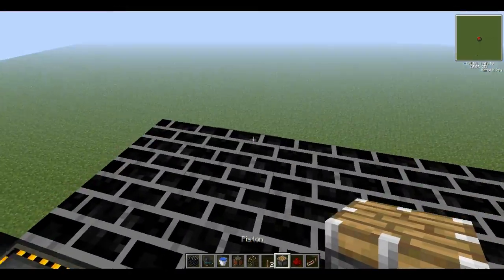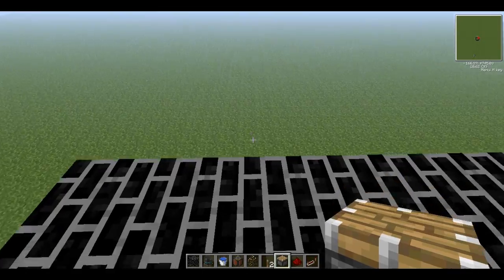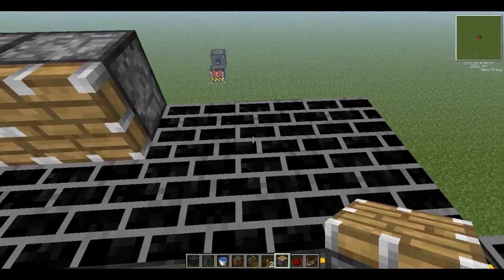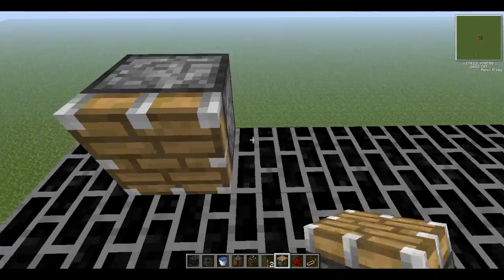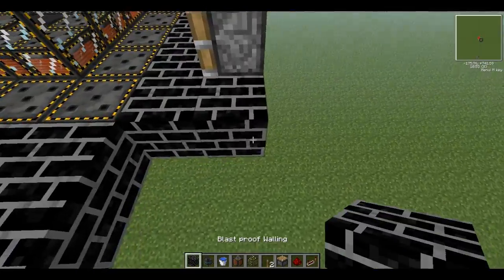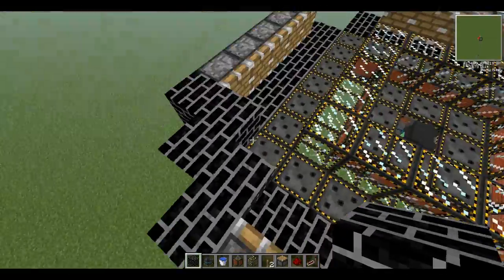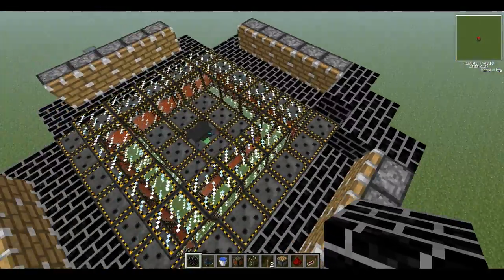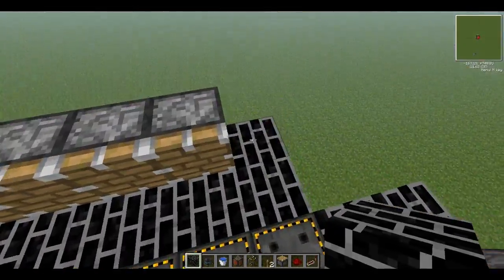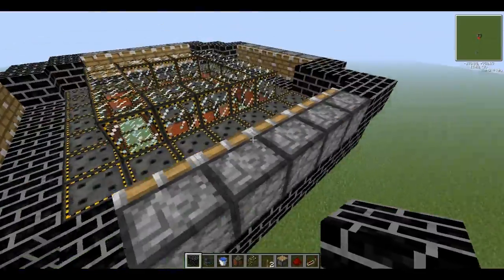Now you need to place some pistons around the side, basically - not the last two blocks. So just follow as I do. Leave two blocks to the side, because that's where we're going to block off the water flow - you'll understand once we get to the end. Now take your flooring or whatever you're using and place it like so. This is how we're going to connect the redstone to activate all the pistons.